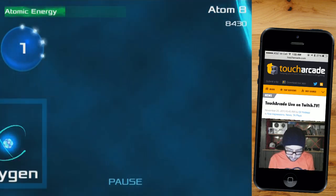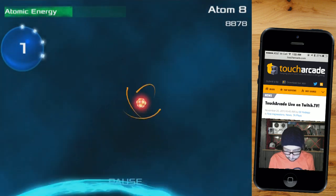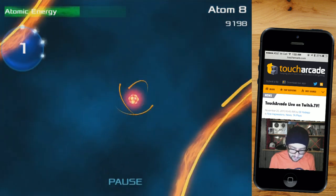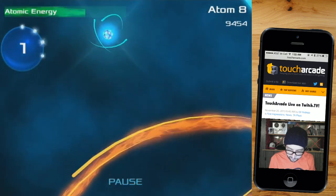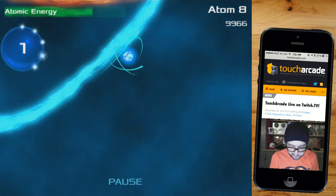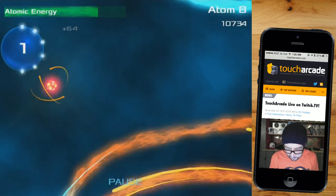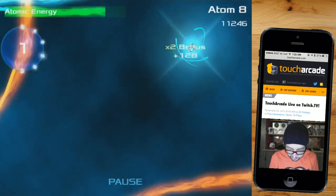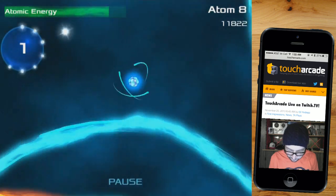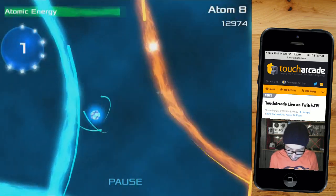Oxygen. There was a time in AP Chemistry — whenever I was in high school a million years ago — one of our tests was just memorizing the entire periodic table: chemical names spelled properly, their abbreviation, atomic weight, and number. That was something I knew inside and out at one point in my life. Obviously not anymore — my brain is filled with more important things, like what games have you to purchase.